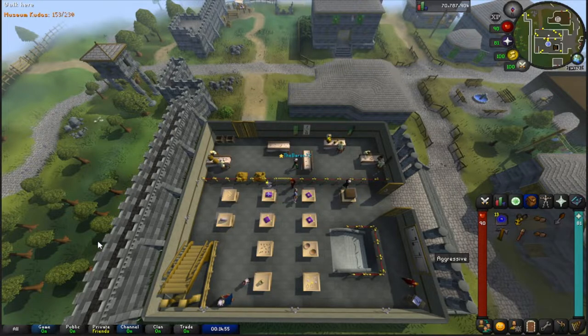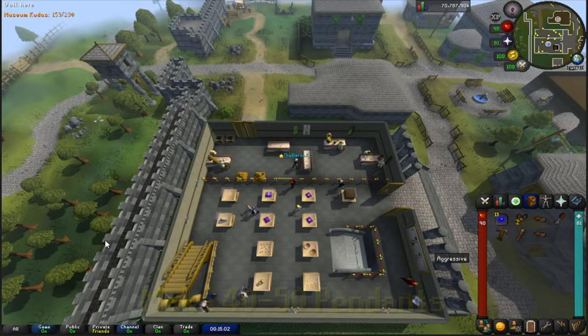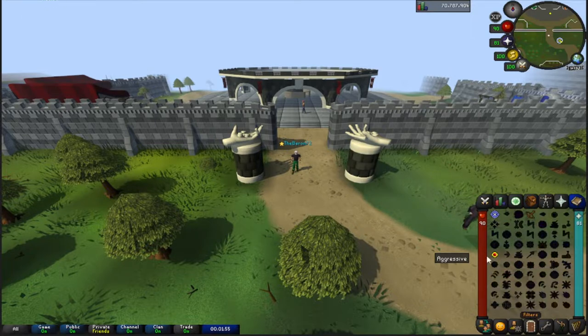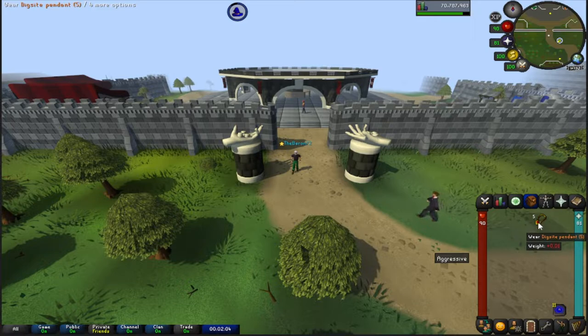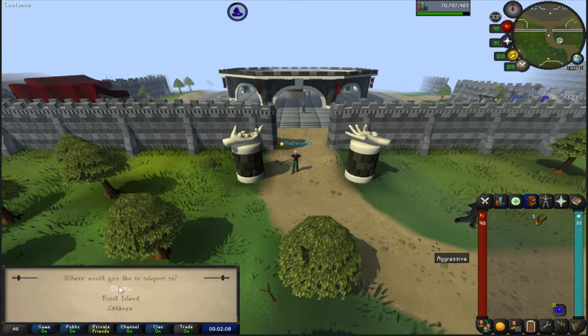After you have that first Dig Site pendant, you can go buy other ruby necklaces and enchant as many as you want. I recommend doing 40 to 50 of them so you have plenty and don't have to worry about making more. All you need to do is cast Level 3 Enchant — one cosmic rune and five fire runes — on a ruby necklace. That gives you a Dig Site pendant with five charges.